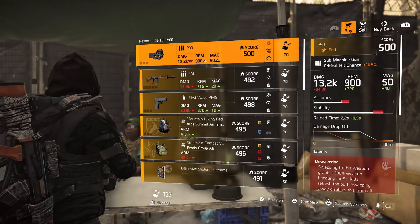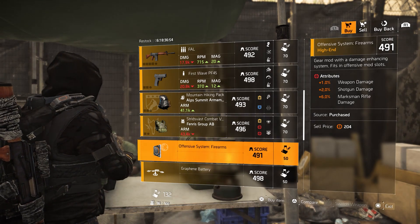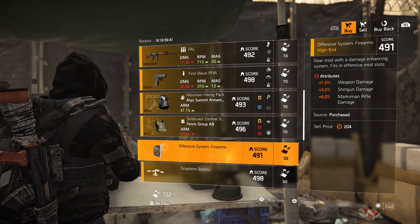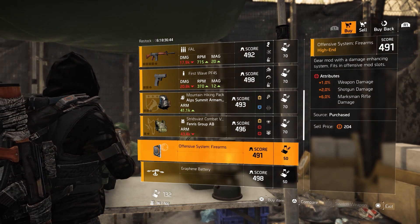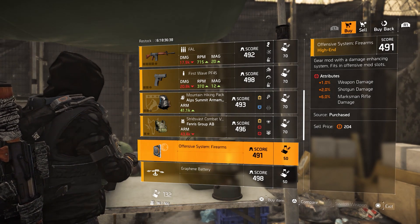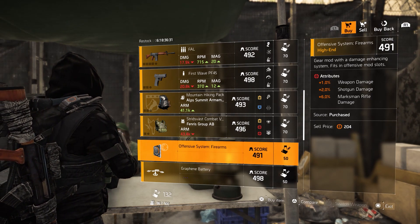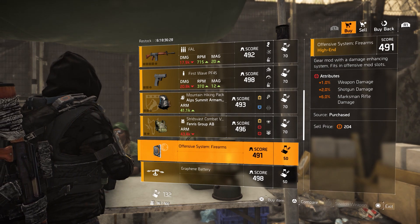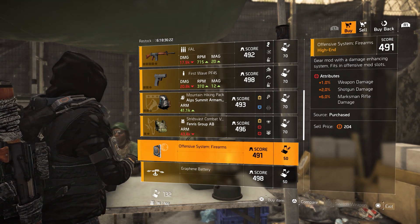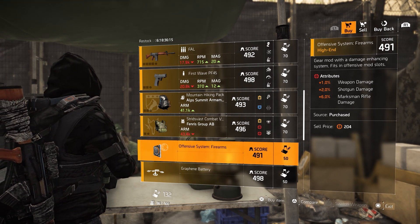The next DZ — DZ South — has two very, very nice mods. Look at this: 1% weapon damage, 2% shotgun damage, and 6% marksman rifle damage. This is very nice. But I have to say, this is only nice for a week, because all the specific weapon damage mods are going to disappear or change into something else with the update. I don't know how they're going to handle that, but this is a very good mod — I've never seen this in the store before. Pick it up and complete your freaking Aces build!